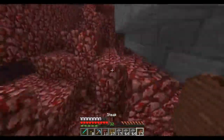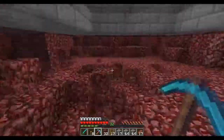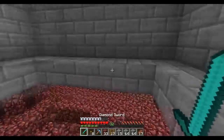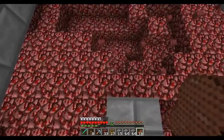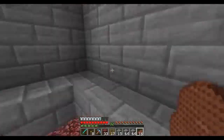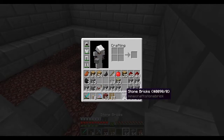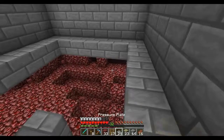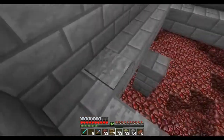We will continue on with the build. But before I do that, I do have to mine out maybe another layer or two here - but I could do that afterwards. We're gonna move on to this next portion right here, which is basically the part that makes it so that they funnel into a little section of the farm. So what we're gonna do is we're gonna take some pressure plates and some sticky pistons.